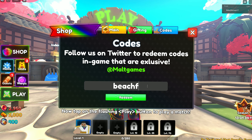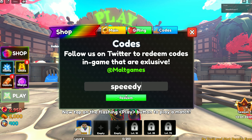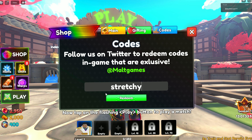The third code gives you 200 balls. The fourth code is 'speedy' — this code gives you 500 gems.